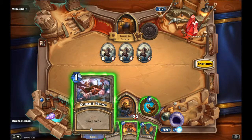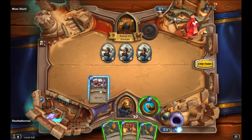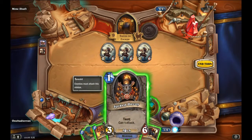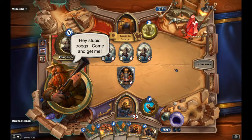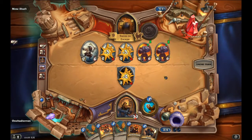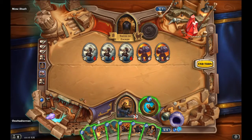Consult Brawn — what's this deal? Three damage to a random enemy minion. Okay, we'll consult Brawn. Spiked Decoy — repairs are good. We'll do Spike Decoy. Oh my goodness. What else do we draw? Another Spike Decoy — let's boom!